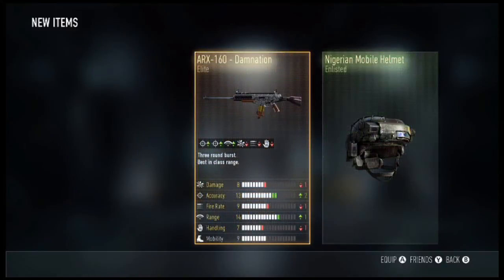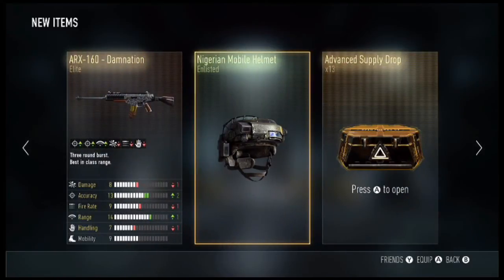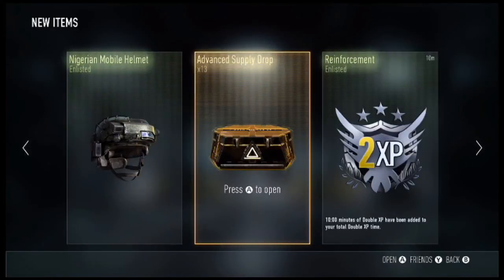Boom — we get the Elite ARX 160 Damnation, two Enlisted Nigerian Mobile Helmet, and a Marine SMG Loadout. So you will be getting enlisted items as well, mainly because it does include all armory clothing from enlisted through professional to elite. In some supply drops you will be getting enlisted items.